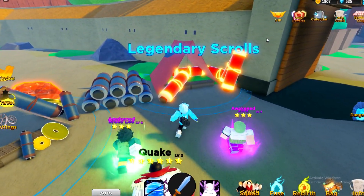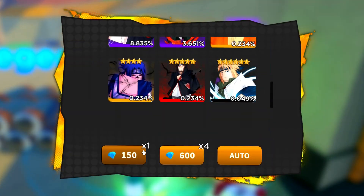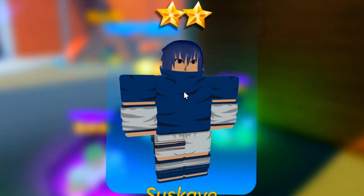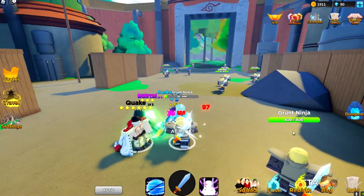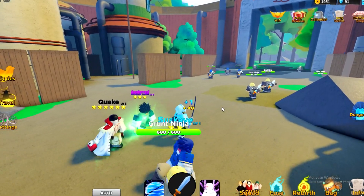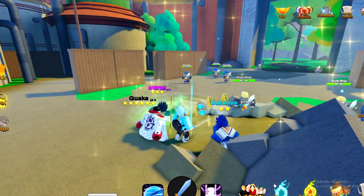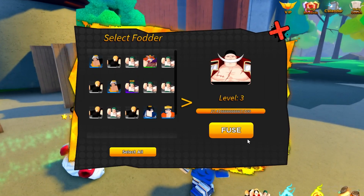We can buy some new weapons with ninja tools, which is pretty good. Let me open a few legendary scrolls — imagine if I get another mythic! We got Naruto. I'll open one more — got a two-star. Let me quickly update my squad. This is the best fighter I've ever got. I'm going to fuse everything into it because this thing is so overpowered.